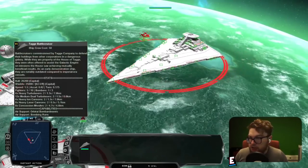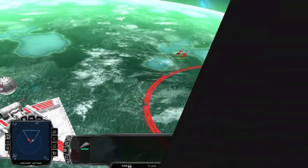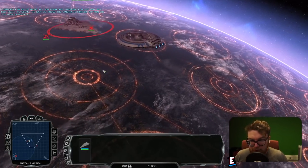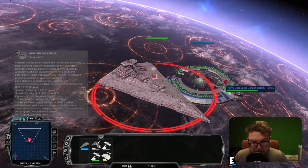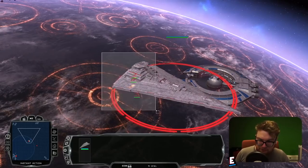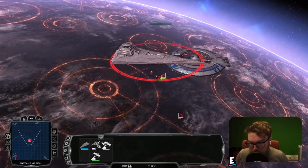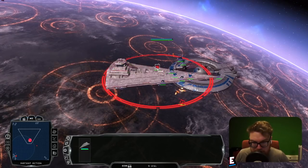So, let's go ahead and spawn in our Luka Holt Battlecarrier for our first fight with the Tag Battlecruiser and start the battle. We only spawned one bomber and it got eliminated immediately. That's a Cloak-shaped squadron — just a standard fighter. Our fighters just get wiped really fast here.